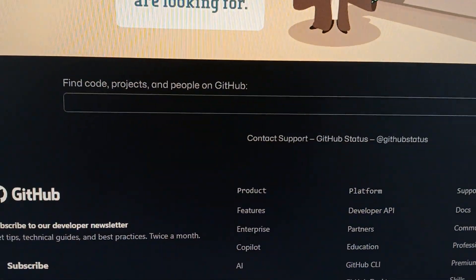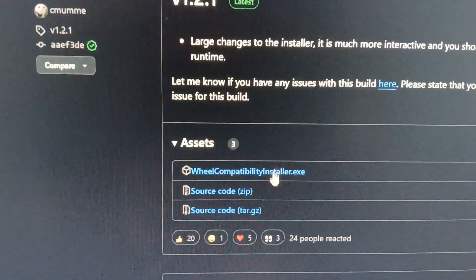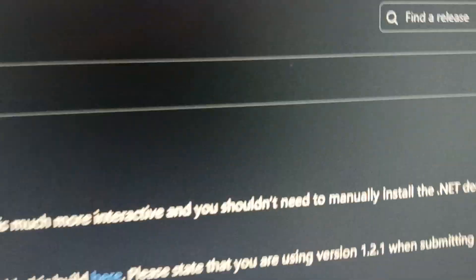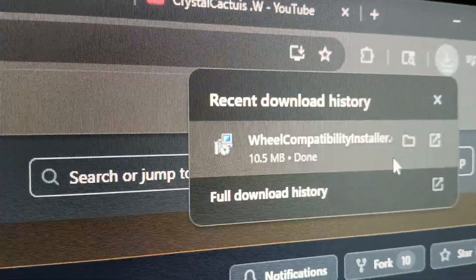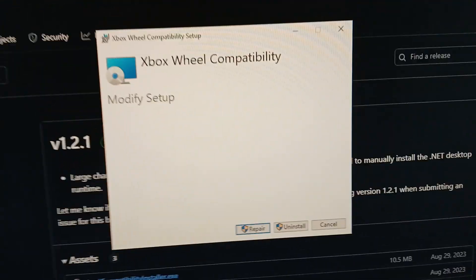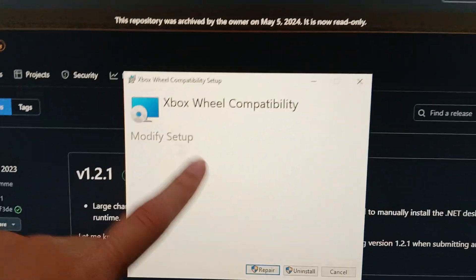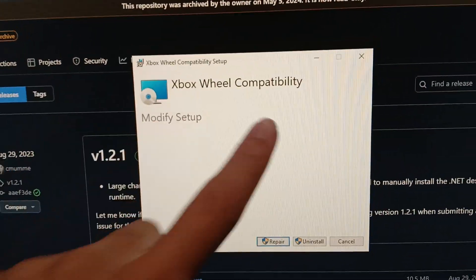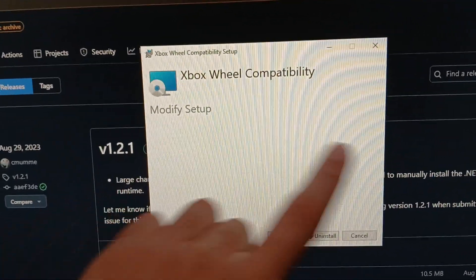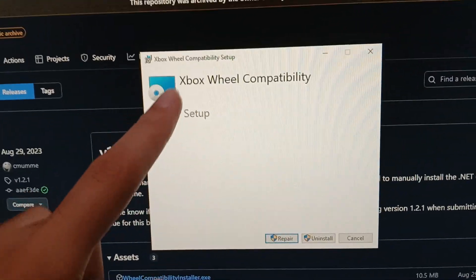Here's what you've got to do: click on this part right here, go to the download section, and click the download button. It will take you to the installer. I already have this installed so it won't show the full process, but it will ask you to download .NET.